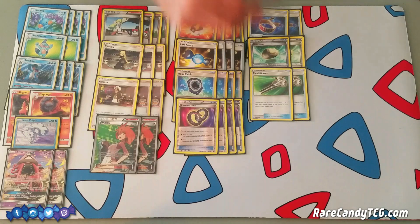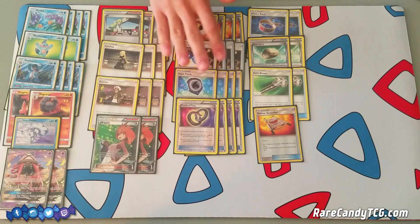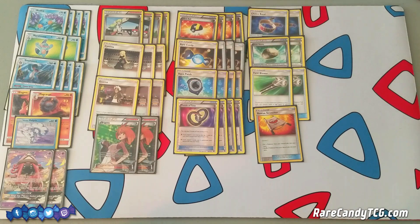As a form of recovery, we have one copy of Rescue Stretcher. This is a card I wouldn't mind having a second copy of, but we do have Puzzle of Time to potentially reuse it if needed. It lets us get three Pokemon back into our deck or one right back into our hand. Since we have Aqua Patch to get energies out of the discard, I think Stretcher is superior to Super Rod in this particular deck type.